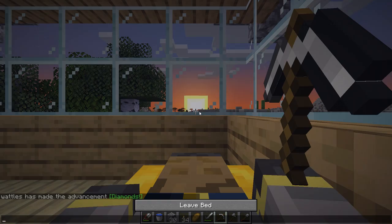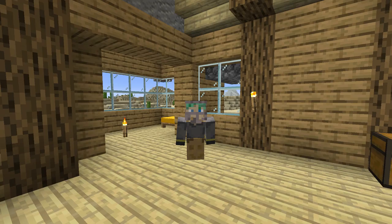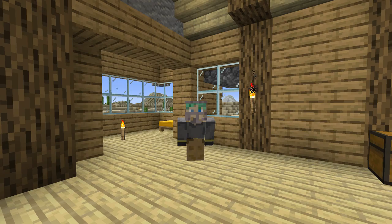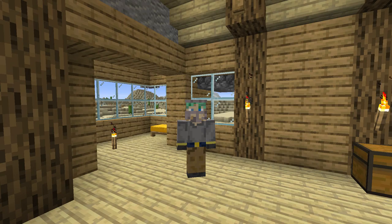If you're super lucky and spawn near an ocean with shipwrecks or maybe a desert temple, consider sliding over to those and checking the loot inside - maybe you can skip right to a diamond pickaxe. So that's how you find diamonds - really not that hard. Which method is best? It depends: if you have a really deep ravine near your base, maybe caving is best. If not, try branch mining. If you hate caves entirely, try looting everything in your world. It's really all up to personal preference.